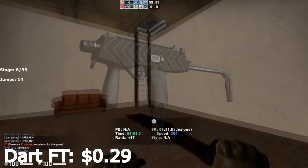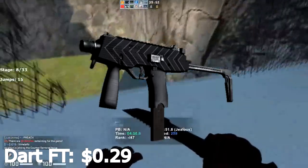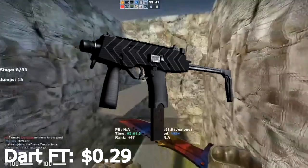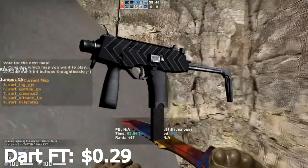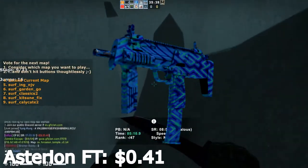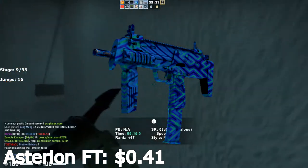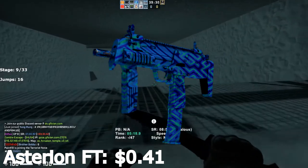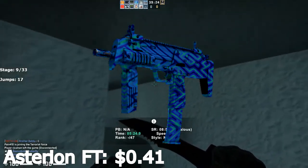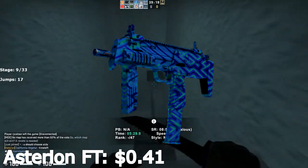Next we have the MP9 Dart in field-tested condition. The MP9 doesn't really have a lot of good investment options going forward — the Rose Iron is an option but that one is more expensive. The Dart field-tested for $0.29 is a bargain and pretty much the best MP9 you're going to get. The next skin is the MP7 Asterion field-tested. The Asterion is part of the Gods and Monsters collection, and with that collection becoming more rare and desirable over time with trade-ups, all of the skins are going to rise in value. The Asterion field-tested is a great option at only $0.41.